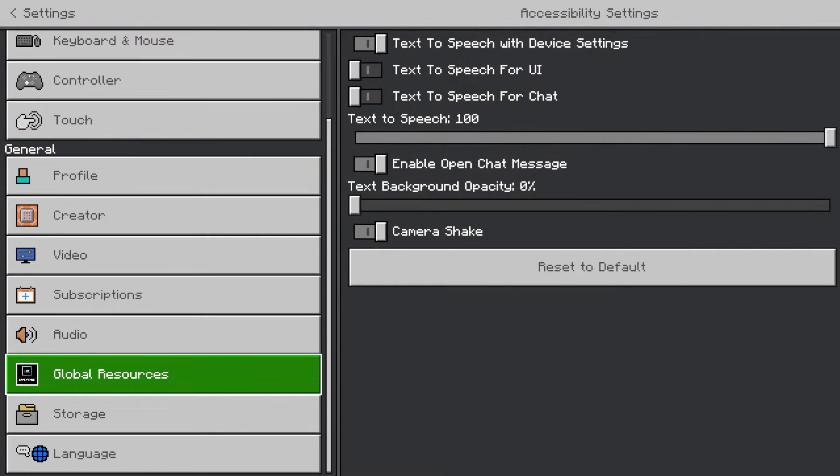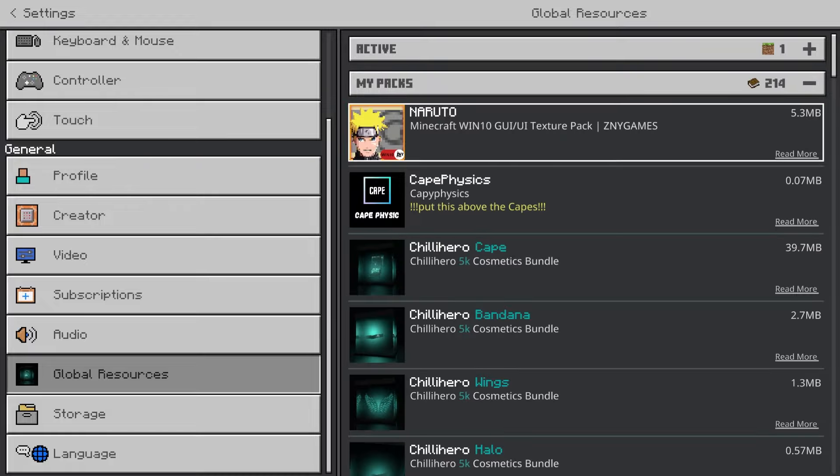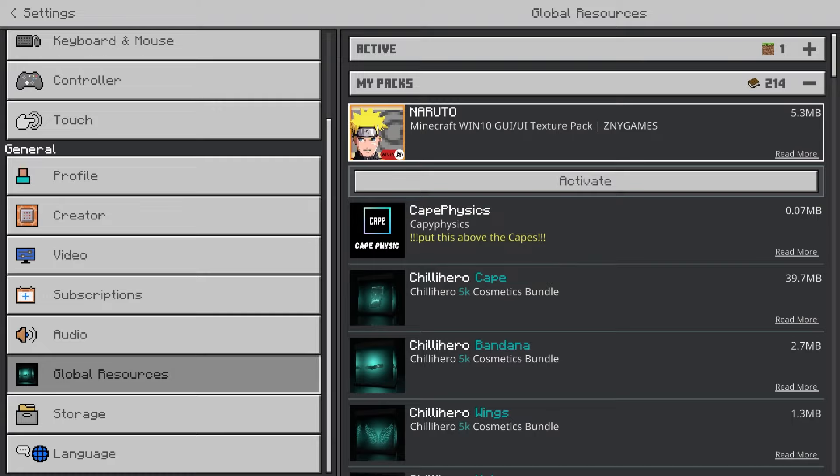Let's go press Settings, get right in by pressing Global Resources and My Packs. It's actually gonna take a while because I literally have 214 texture packs — I have way too many. But this is actually right over here.